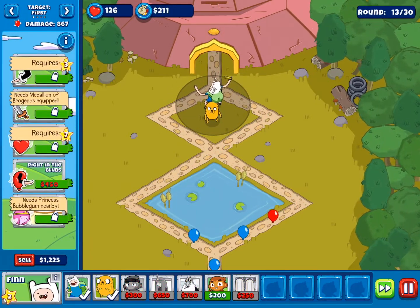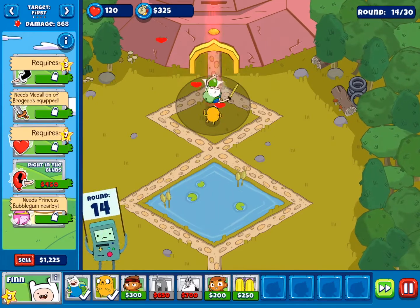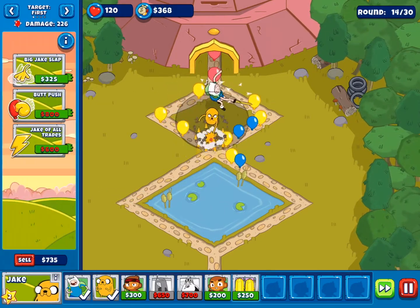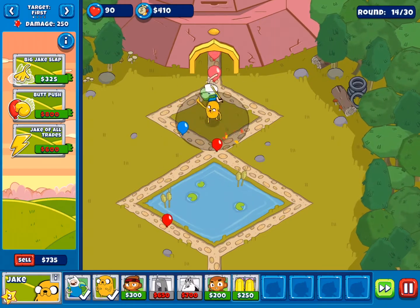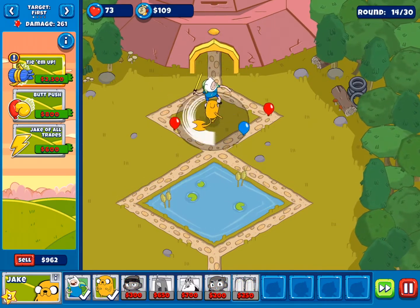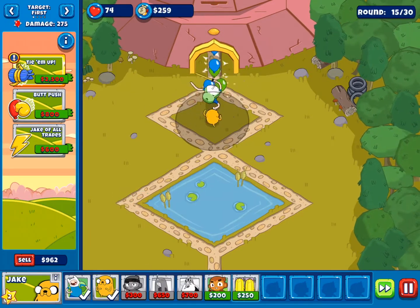Mel Ripper — that did not do anything. So Finn and Jake are the only two characters I will be using for this challenge, if you didn't hear me the first time.